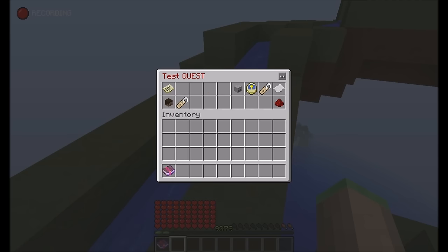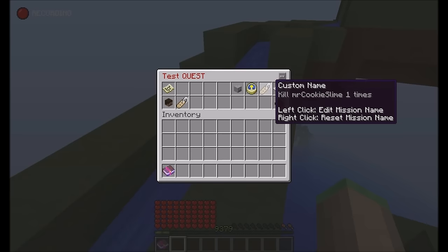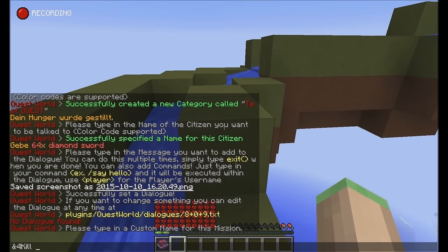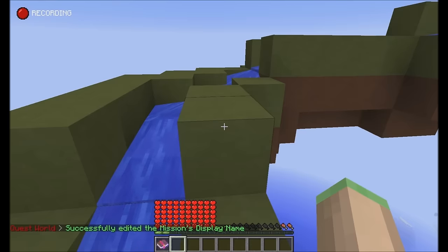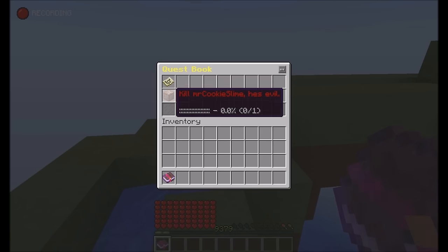What you can also do now is set custom names for your quest missions. If you do left-click, you can edit the mission's name. So I'll do 'Kill Mr. Cookie Slime, he's evil' — it will now appear as that in your questbook. Instead of saying 'kill Mr. Cookie Slime one time', it will say 'Kill Mr. Cookie Slime, he's evil'. So you can give your missions a custom name.